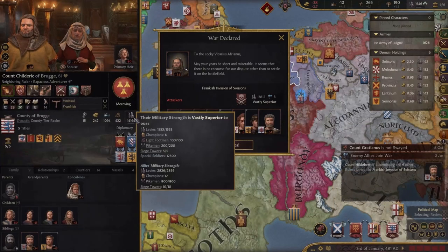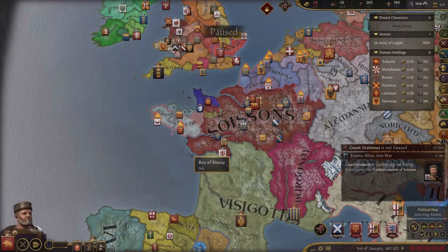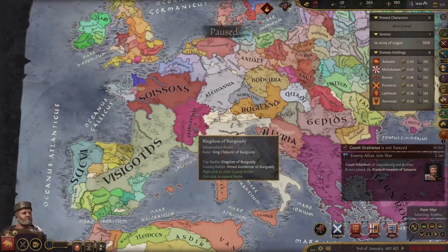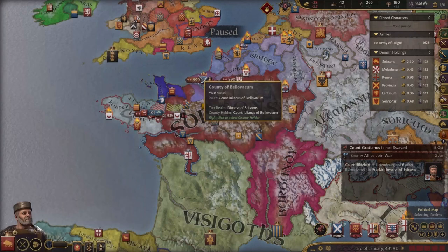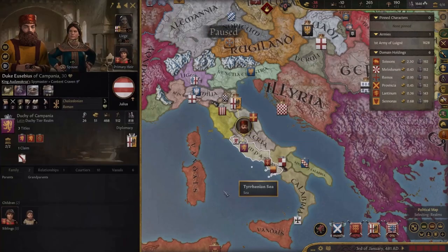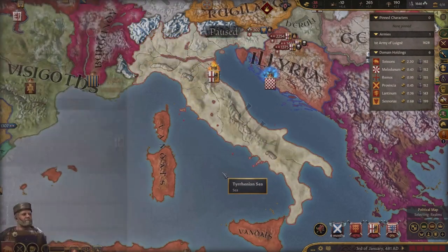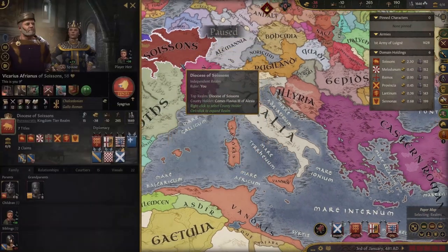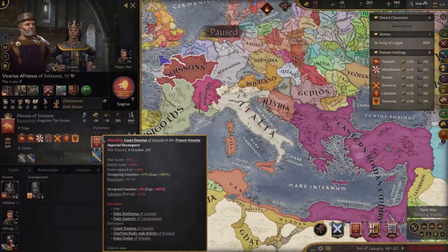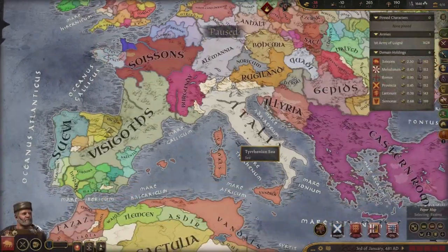There's nothing I can do about that. So what I think I'm going to do here is switch and play someone else, because I don't think that this is a very good first nation for me. Just being honest. I think what I'm going to do here is switch to this guy. My goal is going to remain the same with restoring Western Rome. This is just way too much for me to deal with. This is basically a game over if I was playing Iron Man. So let's switch.